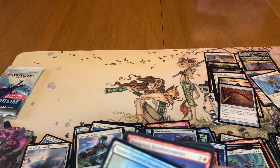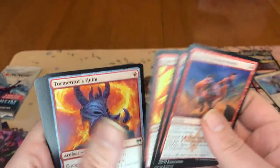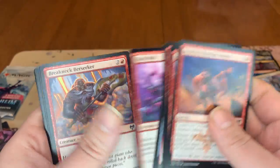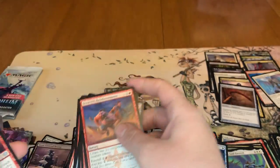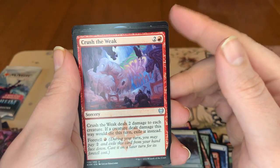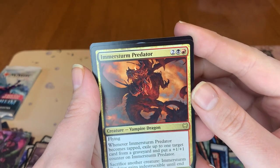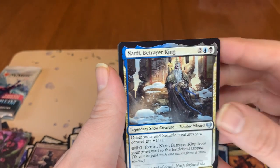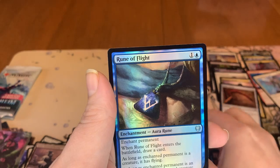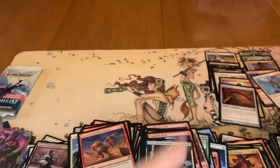And we got a Foil Snow Swamp. And we got our commons. One uncommon. Immersturm Predator. Then Narfi. Rune of Flight Foil. And then an add.